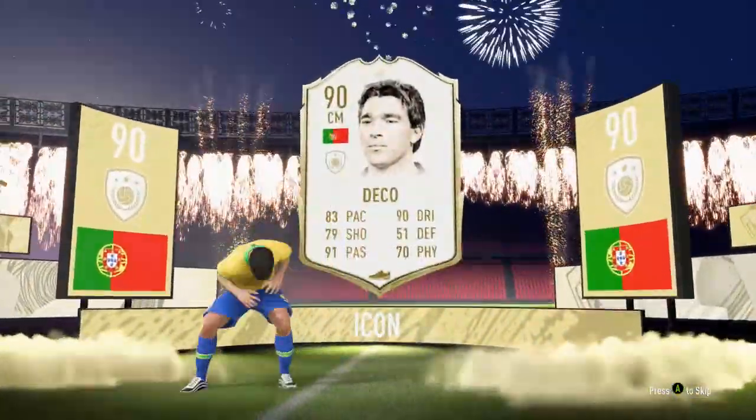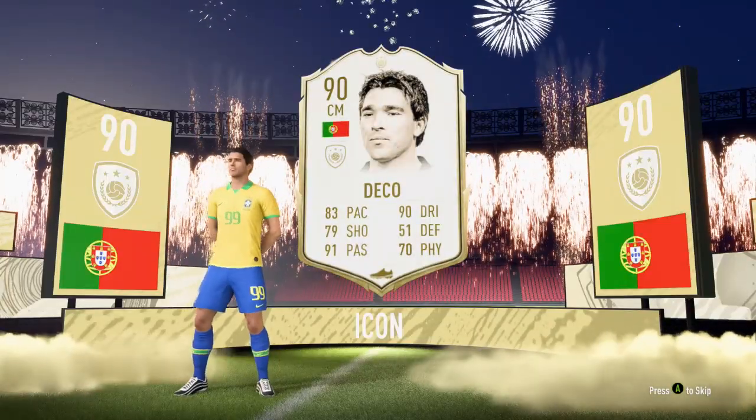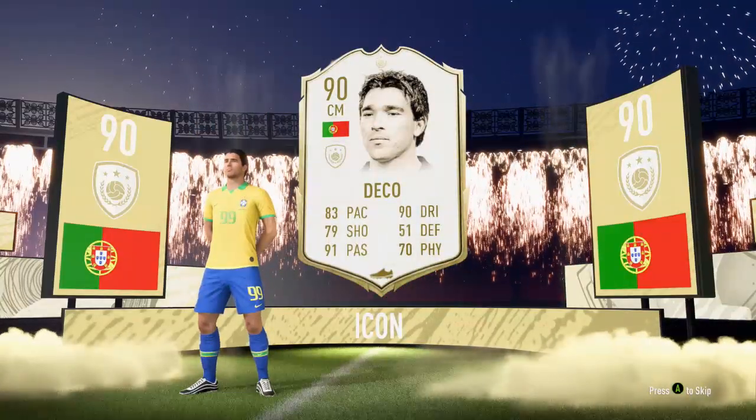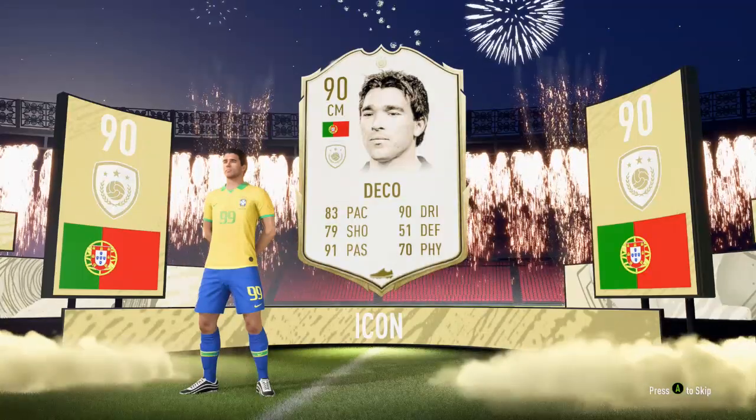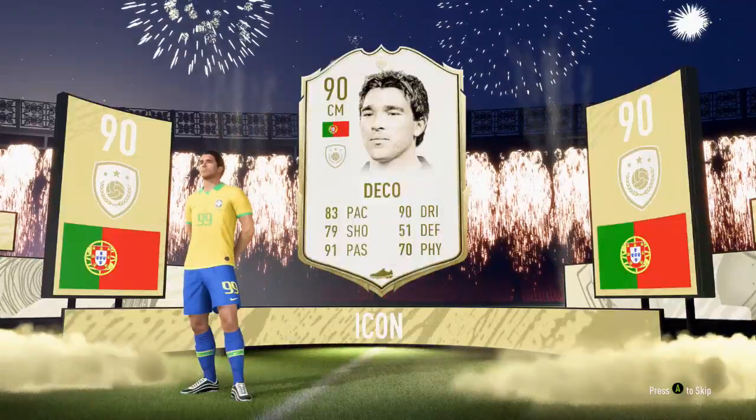Not really what I wanted for my team. Going to go straight back into another SBC. But with this SBC, you're basically rolling the dice, hoping to get a decent icon that can fit into your team for the rest of the game. Unfortunately for me, I got Deco. But for you guys, if you're opening these packs, let me know who you get down below in the comments section. Peace.